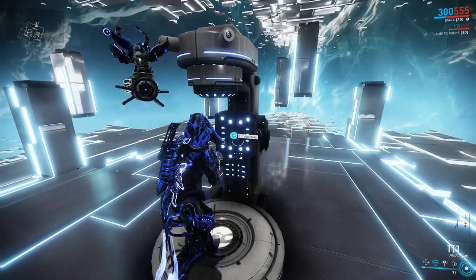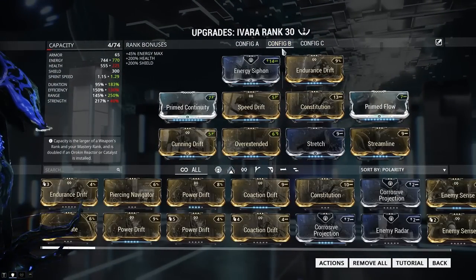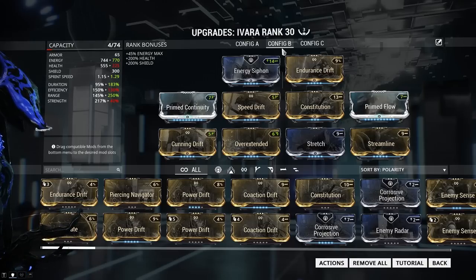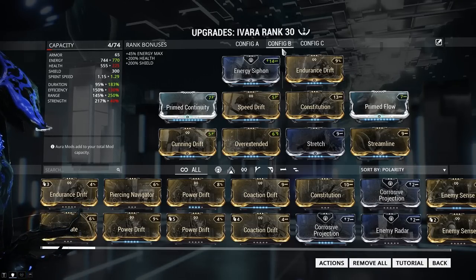So, like I said, there are multiple ways to build Ivara, but we're going to be talking about the stealth build today and going over the basics of it. This is the type of build that I would run. You can, again, swap a few things out on this build.